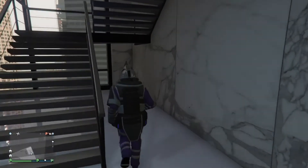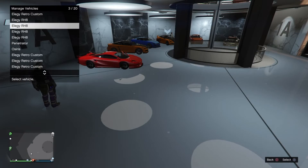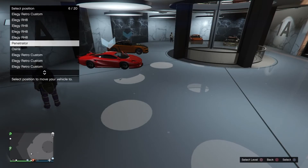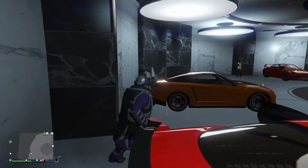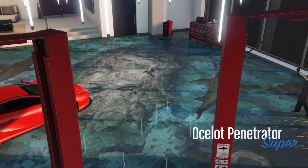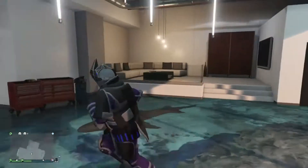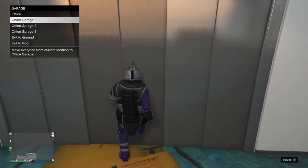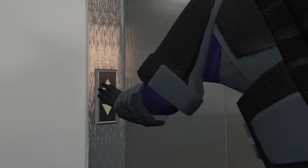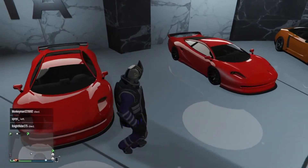Once you have the right speed you'll get close enough to the car. You just want to run over quick to it — you can hear me spamming the X button on my controller. You spam right, then right again, and once you get in you just spam it, and boom — you've duplicated your car. You can just keep doing this until you're satisfied. Now I have two supercars right here.